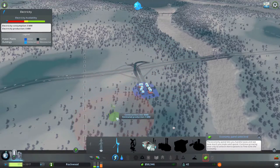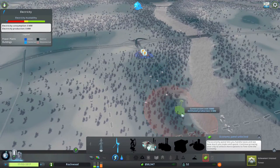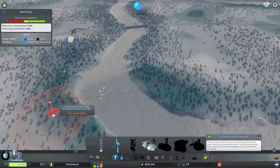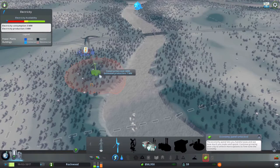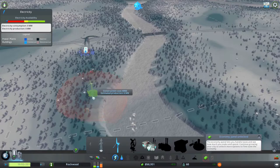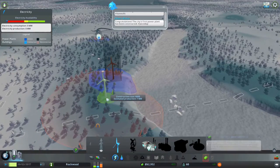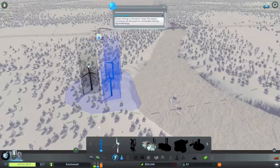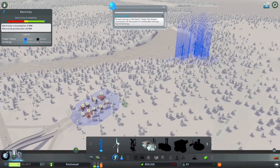Ideally I don't want to build too far away because it's going to cost me money to build power lines. It looks like I can get about six to seven megawatts in some areas here, and even eight across the river. Let's just build a couple of wind turbines here in the seven-megawatt zones and then get this power over to these residents.